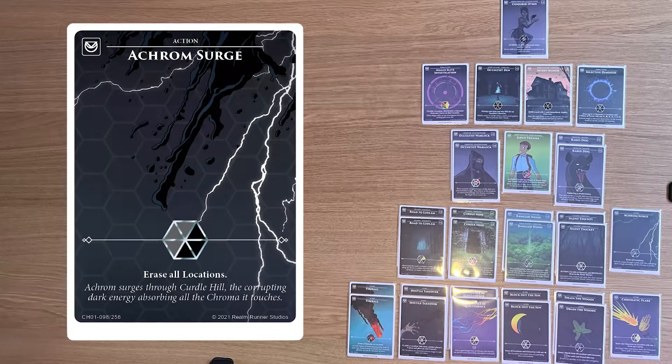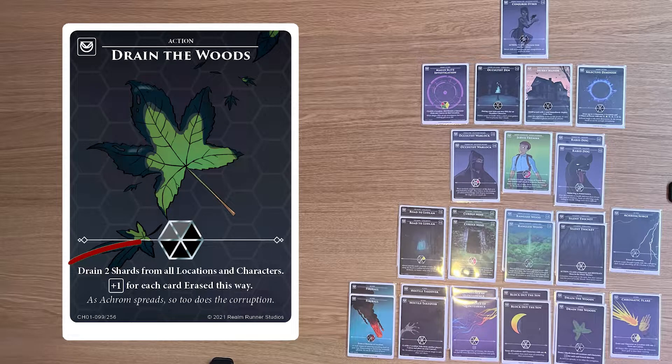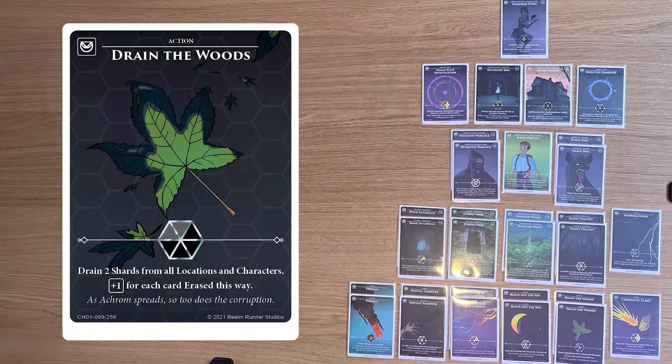You'll notice there's only one Akrom Surge in this deck, because this deck is quite location heavy, so realistically you won't be using Akrom Surge if you have good locations already out. Instead, use it as a bit of a martyrdom — if your opponent or opponents have just wiped your board, you could use this to get revenge and wipe theirs. Ideally play this when you have no locations out, or as a last ditch attempt to stop someone from potentially winning on the next turn. It's the same story with Drain the Woods — you have two of these in this deck. Ideally only play these when you are going to get a profit, meaning don't play it if you're only going to be removing one or two cards, and avoid playing it if it would wipe out most of your own good characters and locations, unless by doing so it means you're going to win. Being four shards as the cost, this can actually be quite a good card to trade if playing it would make you the biggest victim.